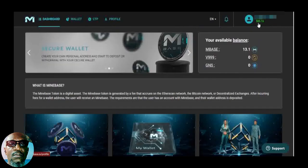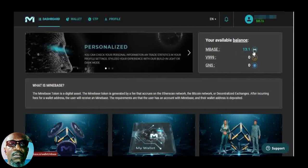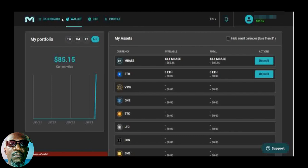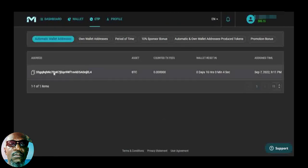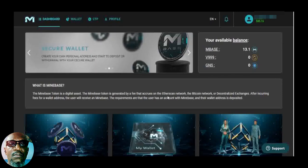If you look at my dashboard, look here — you can see how much I minted. I minted about $85, and here you see the value. I already have 13.1 MineBase. So even as we speak, if you check, I'm already qualified for an automatic wallet. I'm already qualified for this automatic wallet generated. A wallet has been generated for me already, and any fees that this wallet is able to make will be added to my profile.